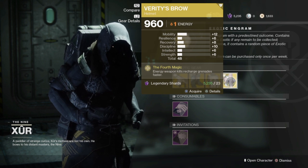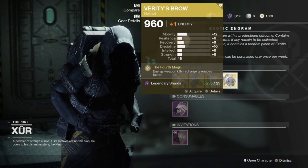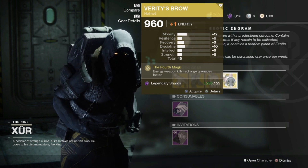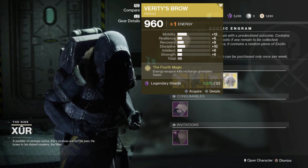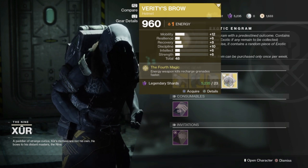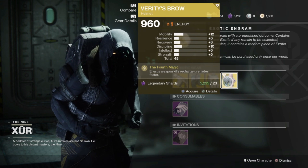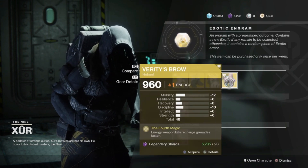Next up, the Verity's Brow. Energy weapon kills recharge grenades faster. Honestly, I don't see anyone using this — I don't understand why anyone would want to. You can just max out your cooldown on your grenades and you'll get them back fairly fast already. So again, this exotic isn't really that important.